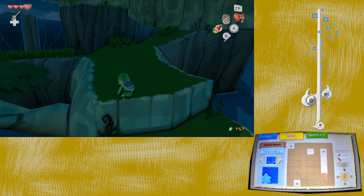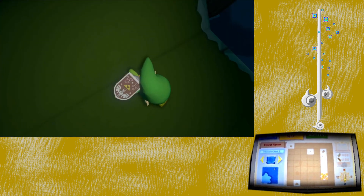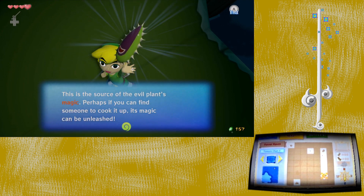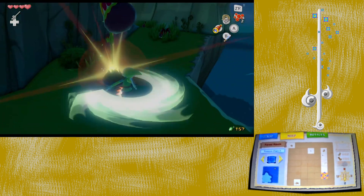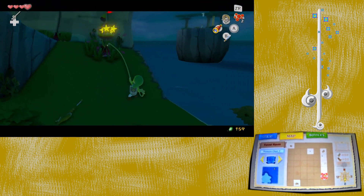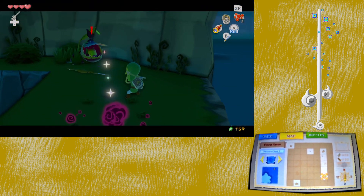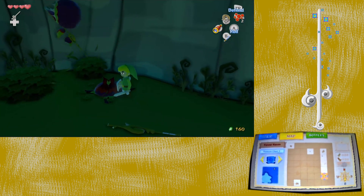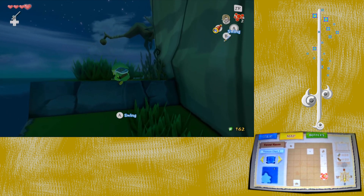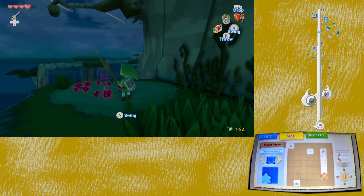We're coming up to new enemies: Bokobabas, very reminiscent of the Deku Babas in previous games. If you use the grappling hook on them you get a Bokobaba Seed, which is useful on this island. These guys can be pretty dangerous up close, and close-range sword combat is the only option right now. Their necks snap instantly and you can get Boko Sticks from them. You can also use their necks as weapons.